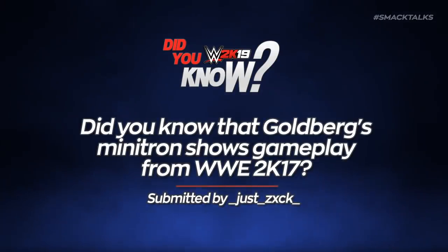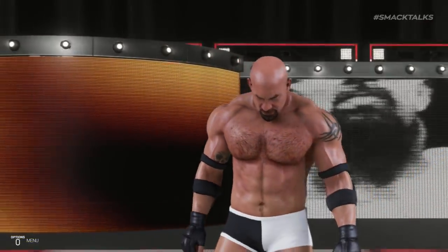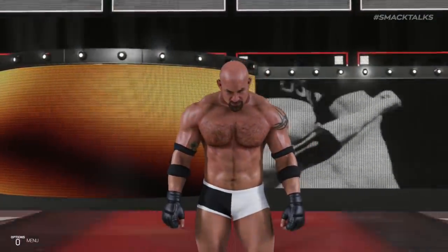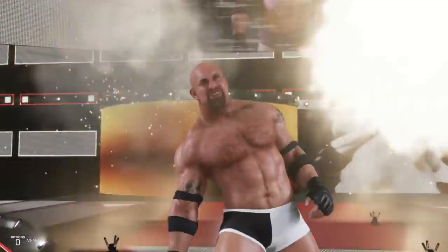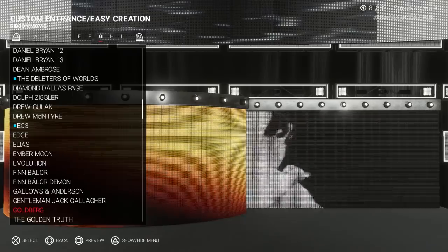Did you know that Goldberg's Minitron shows gameplay from WWE 2K17? This was suggested by ZXCK, who reveals the presence of WWE 2K17 gameplay in Goldberg's Minitron. Because 2K17 came out prior to Goldberg's WWE return, Goldberg didn't have a Minitron in place, so 2K created their own custom Tron featuring gameplay. Despite Goldberg returning to WWE after the release of 2K17 and having his own official Minitron, 2K didn't update the custom version used in the game. You can still see the 2K17 gameplay when previewing the Minitron in Create an Entrance, in which Goldberg can be seen delivering a Jackhammer to Scott Hall.